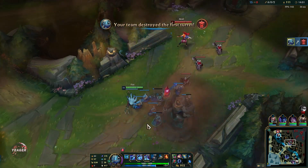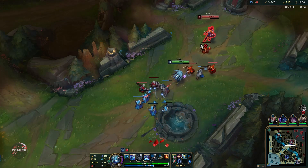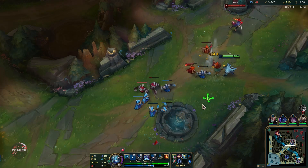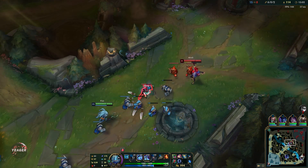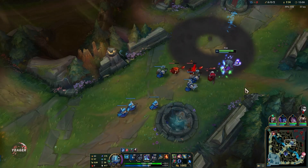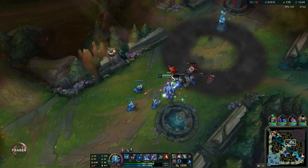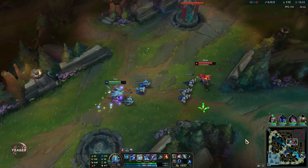Mid game is basically what you do here — you want to be most of the time in the side lane because you have a lot of kill pressure in one-versus-ones. You also want to abuse that: in the side lane it's easier to look for kills because it is an extended lane, and since Fizz is so mobile it's very hard to escape from him.